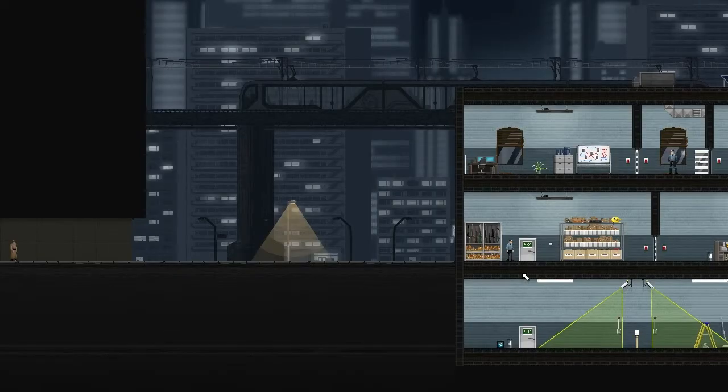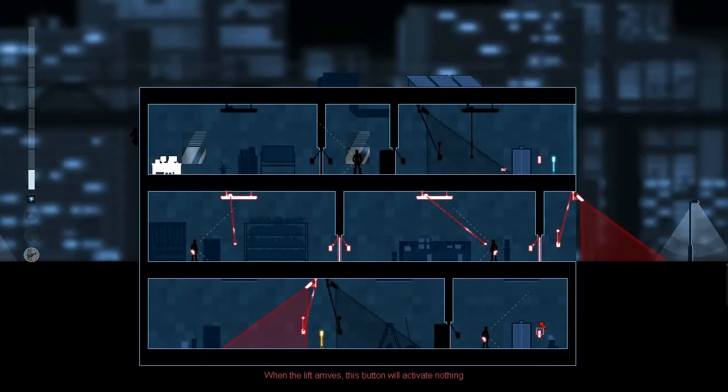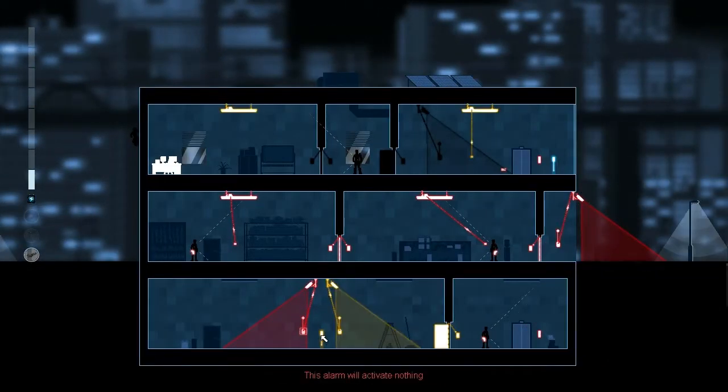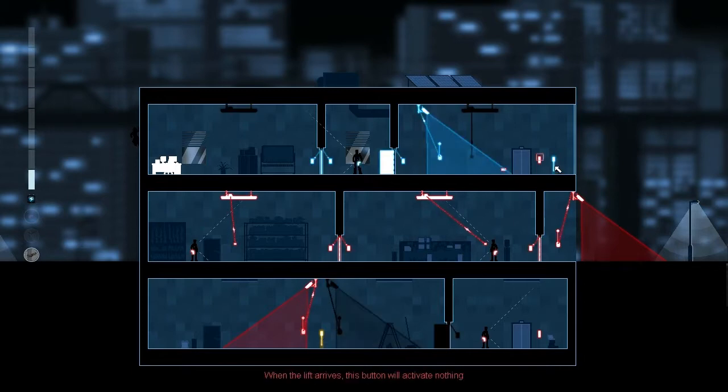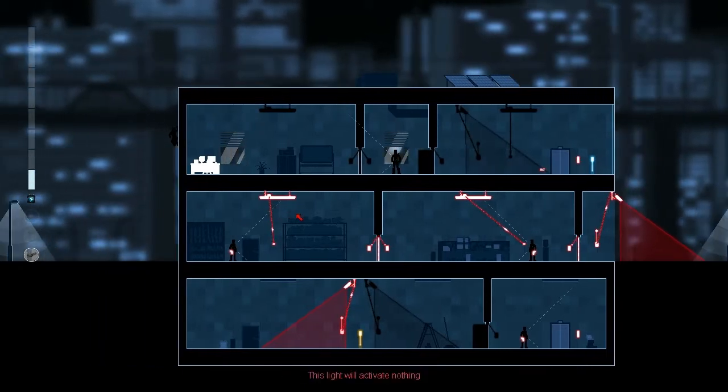Let's jump in - get on the wall and see what's happening. Red circuit has a lot of stuff. Yellow - minimal. And blue - minimal. Anything else? Nope, that would appear to be it.